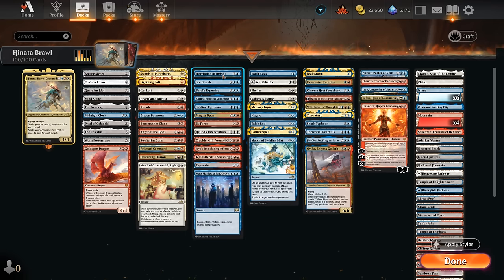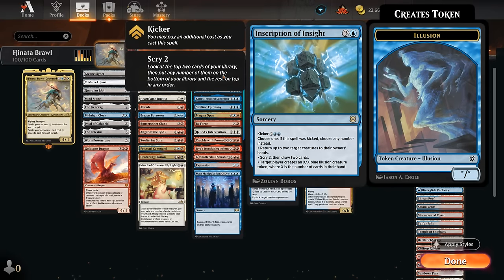Next up, Inscription of Insight can be kicked to choose all three modes: bouncing two creatures, scrying and drawing two, and creating an X/X blue illusion token equal to the number of cards in hand after having drawn two. It also targets a player, so we can potentially get a three-mana discount, paying only five mana for a kicked Inscription instead of eight. Curving Hinata into a kicked Inscription can be quite powerful.